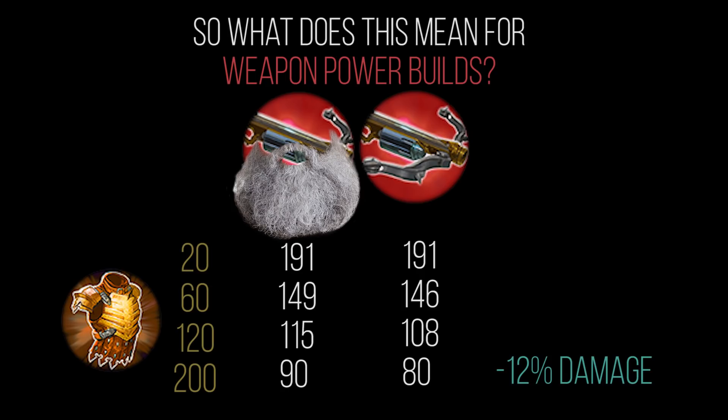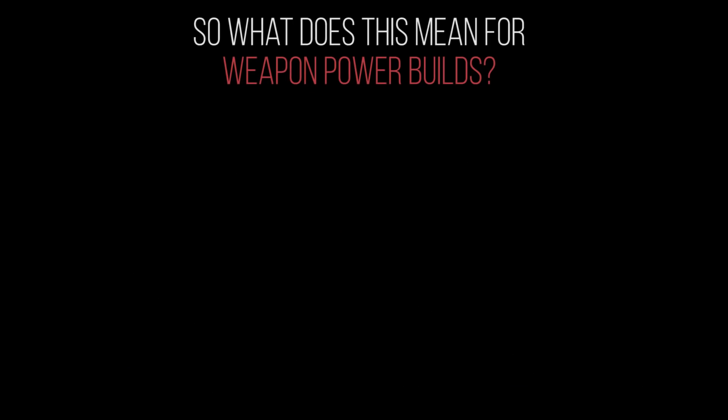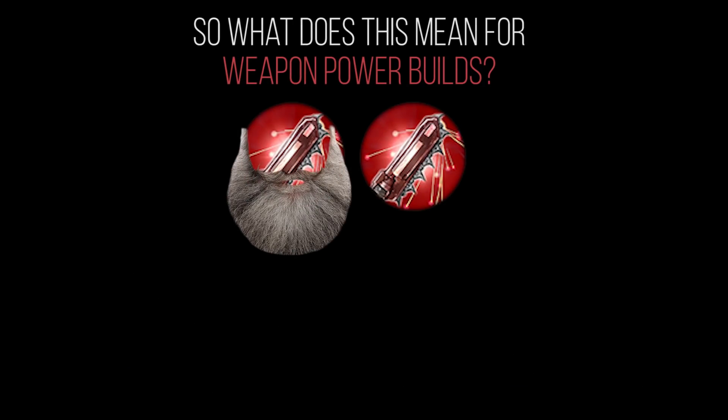Tension Bow has really been put into an early game box — it's realistically a burst early game item against lower armor carries. You'll still see it built against the likes of Celeste or Scarf if they don't build any armor, but in general it got a bit of a nerf. Tension Bow is in a worse place than it was previously — not completely out of the meta, but definitely worse.